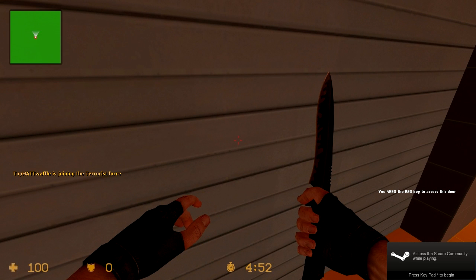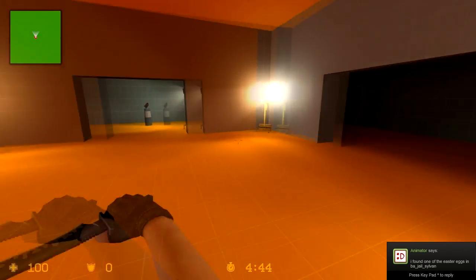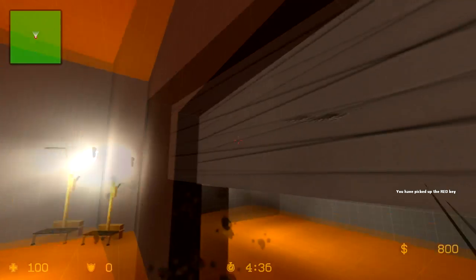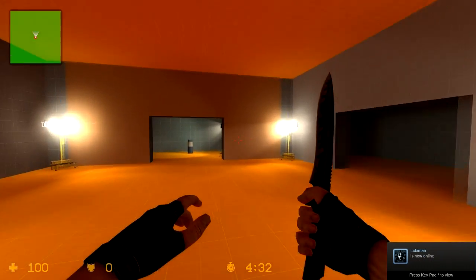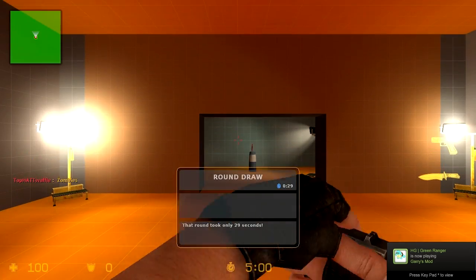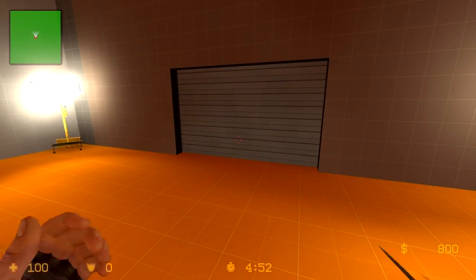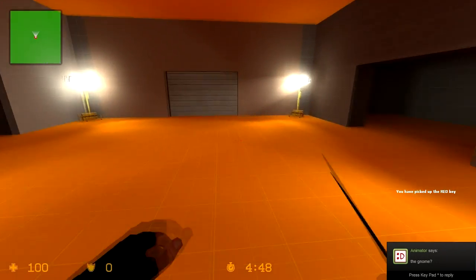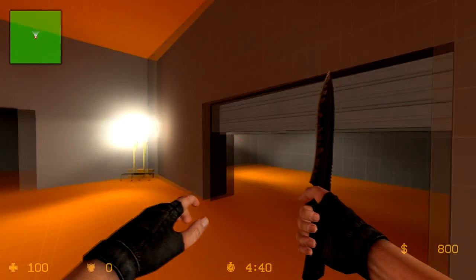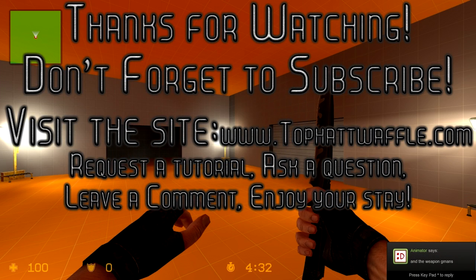In Counter-Strike, walking near the door shows 'You need the red key to access this door' above your crosshair. Going to pick up the red key shows 'You have picked up the red key'. Coming to the door now opens it — we're a proud owner of a red key. After a new round, the door correctly requires the key again, and once you pick it up you can access the door. I hope this tutorial helped — thanks for watching and don't forget to subscribe.